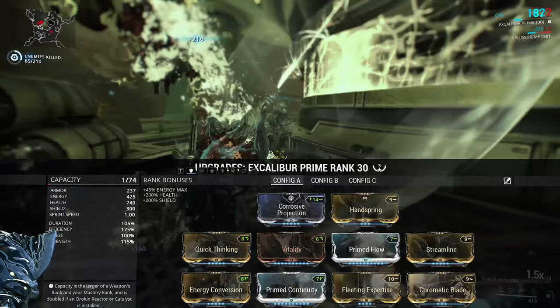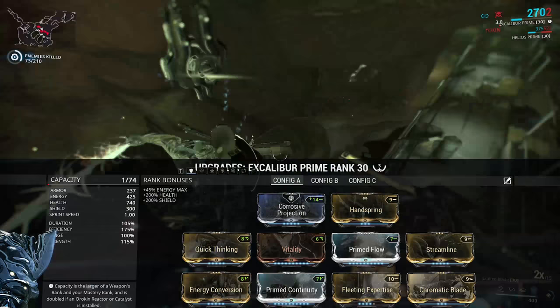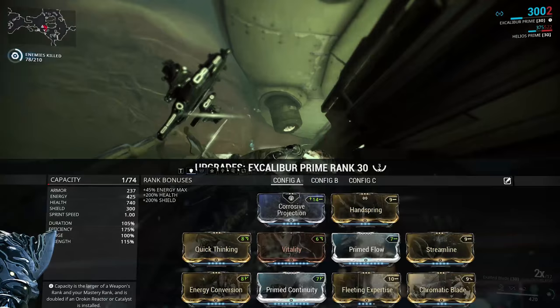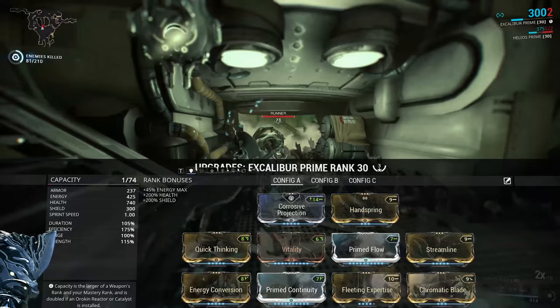The build I was using on the frame to test this was Corrosive Projection in the aura, Handspring for knockdown recovery, Vitality and Quick Thinking as survivability, Prime Flow for energy storage, Streamline and Fleeting Expertise for efficiency, Energy Conversion for power strength, Prime Continuity for duration, and then Chromatic Blade. This is a really solid build that works very well — low drain to deal with Leech Eximus and enough power strength to handle even the toughest enemies.